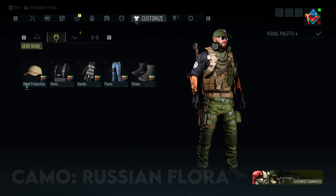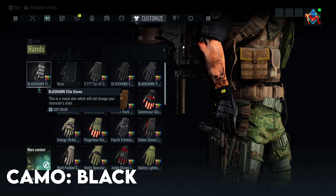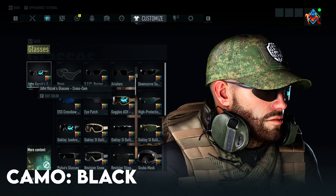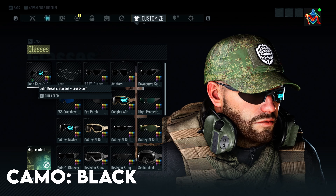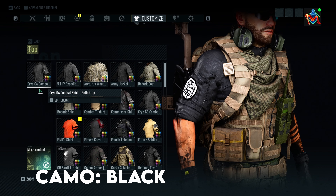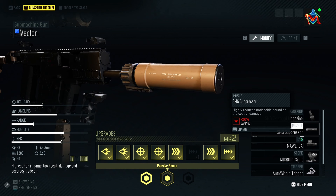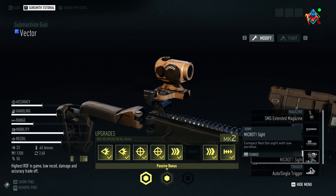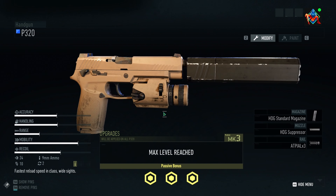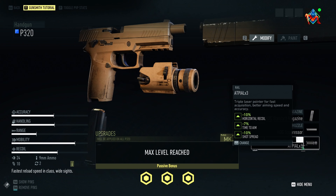Quick outfit guide: Head protection — running the 5.11 Flagbearer cap. Flayed vest for the Panther. Blackhawk Elite Gloves. Jeans. U.A. Infill Ops Boots. John Kozak's Glasses. Backpack — 5.11 All-Hazard Backpack. And for the top, running the Cryo G4 Combat Shirt Rolled Up. Quick pew-pew setup: running the Invector. Extended Mag, Muzzle Suppressor, Rail — Maul DA, Scope — Micro T1 Sight, Auto Single Trigger, and for the underbarrel, running the Shift Vertical Foregrip. For the handgun, running the P320 with Standard Mag, Muzzle Suppressor.